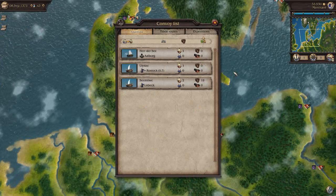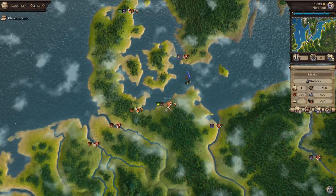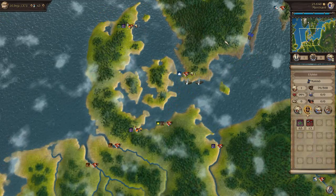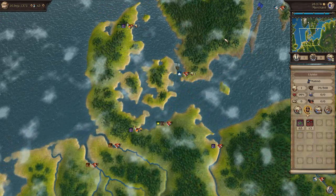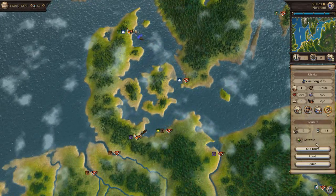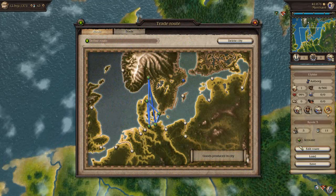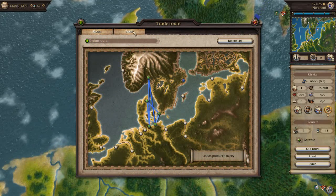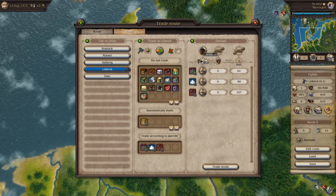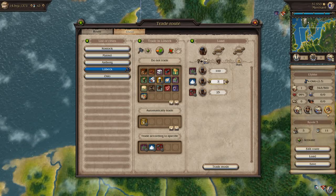Where is that fleet? It's at Rostock. It unloaded its goods at Rostock and now it's going to go back on its route and start retrading those goods. That's going to complete one loop, and judging from the little loop here, it's actually going to need quite a lot more hemp and quite a lot more salt to maintain its kind of level presence here.